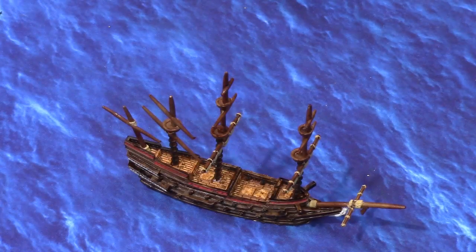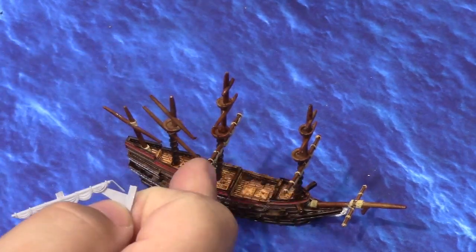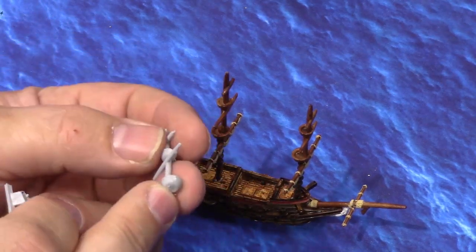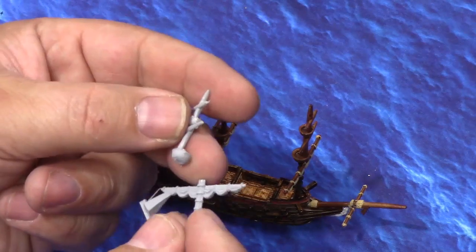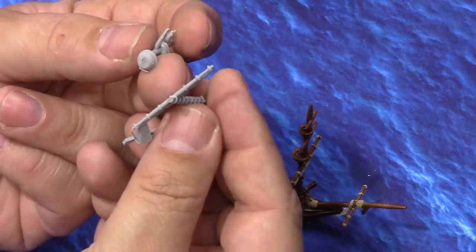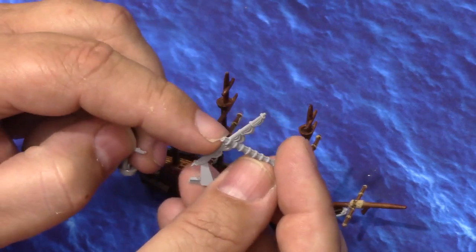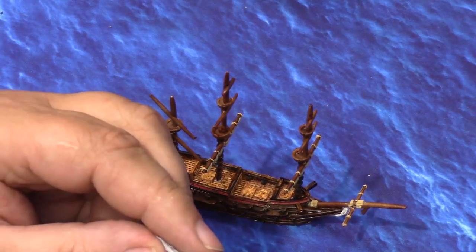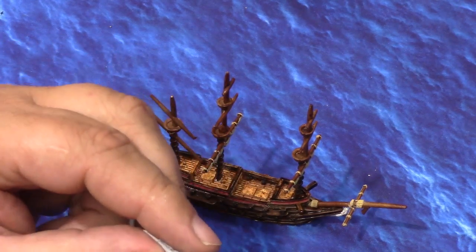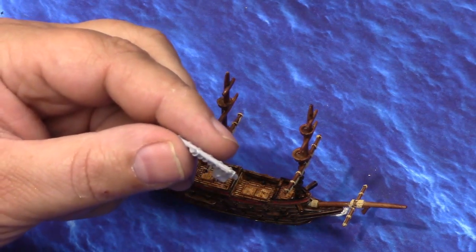Another mast also cracked at the same spot when I was trying to straighten it. On both the main mast and foremast, the joint right below the crow's nest is, in my opinion, a weak spot. I've emailed Warlord Games to let them know. It shouldn't be hard to pin — there's enough material in the crow's nest and the mast for a pin, maybe a number 72, so 0.025 inches. A brass pin is probably all you need. But beware — I don't want you to be surprised if it happens.